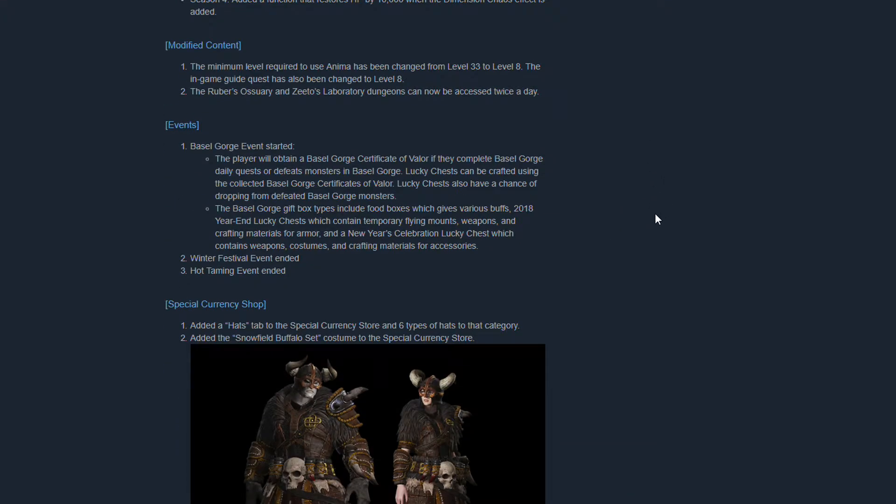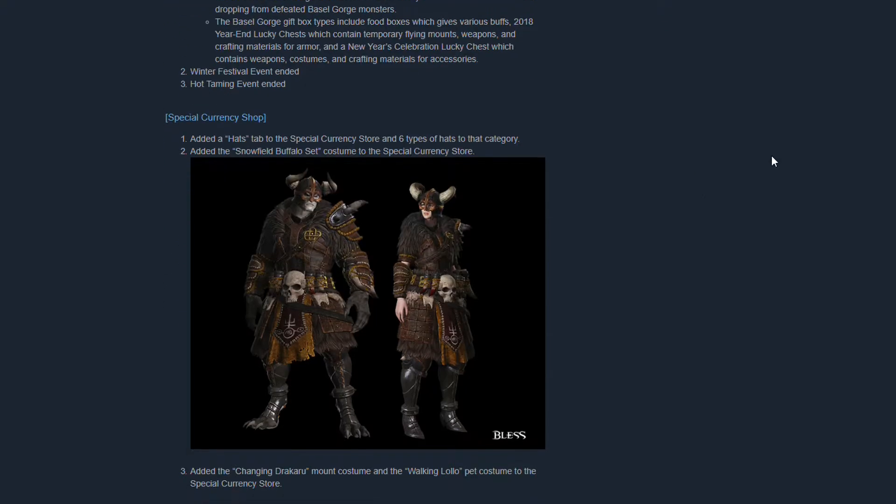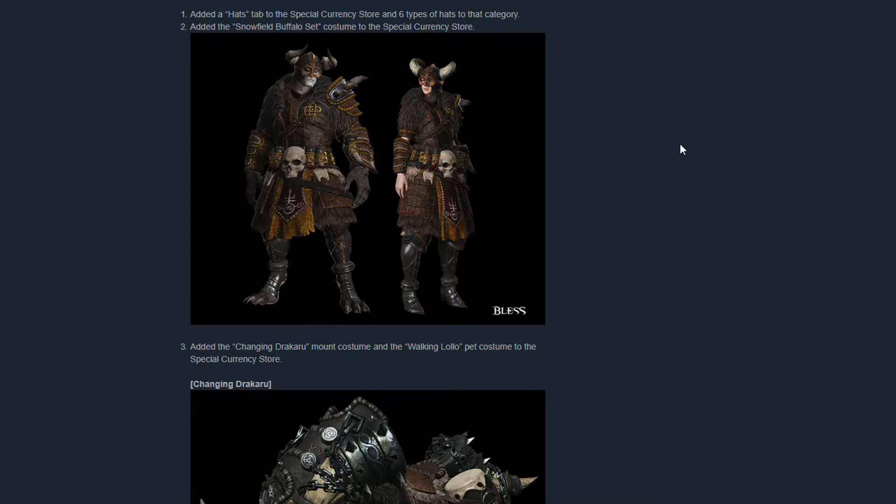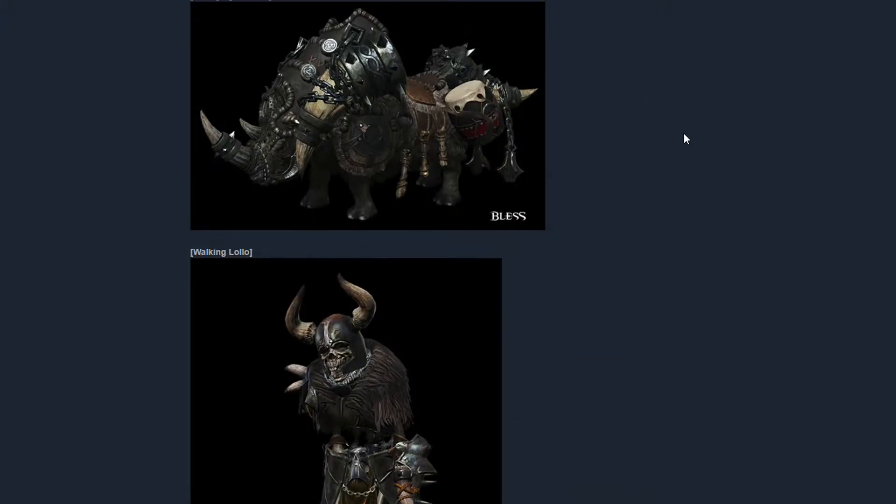With this patch also comes the Basil Gorg event. By defeating monsters and doing daily quests you can obtain lucky chests which can give you rewards. You can also craft them with other drops that you'll get at Basil. With this, the Winter Festival event has ended and the Hot Taming event ended today as well.